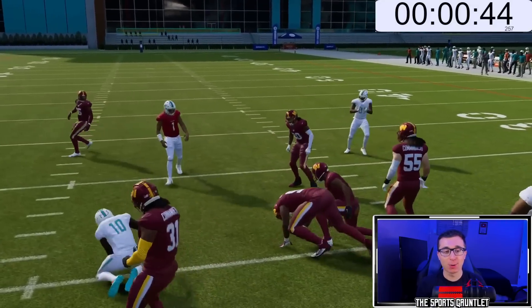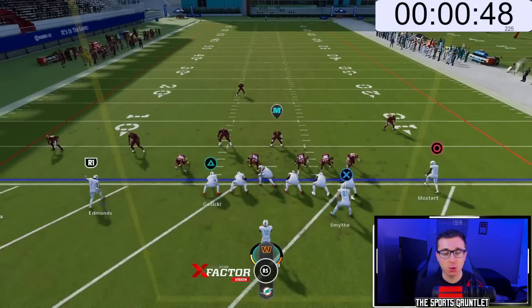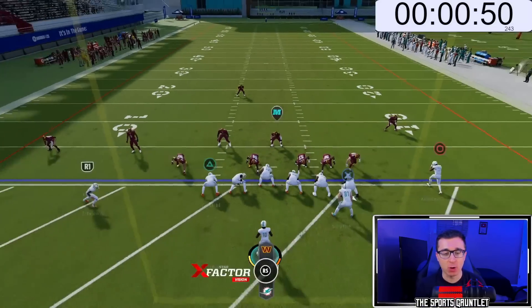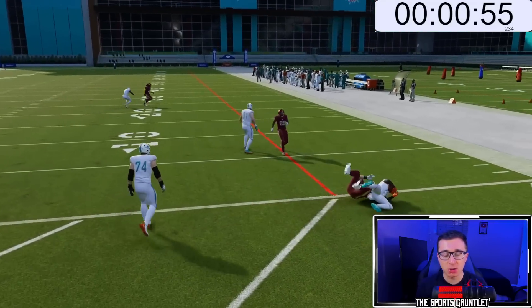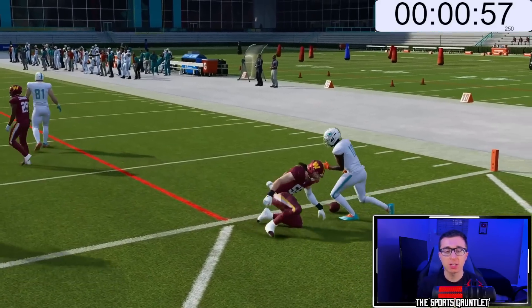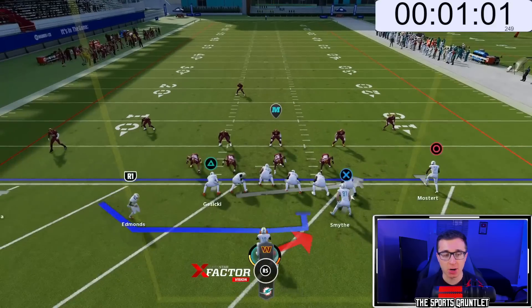Wait, maybe I spoke too soon. Look at Tua in that practice jersey — they should give one to Tyreek because he's technically the quarterback right now. Why is Tua even out there throwing blocks? We probably want ideally as many guys close to the line of scrimmage as we possibly can, because if we can just get around them one time, nobody's catching Tyreek Hill once we turn the corner.